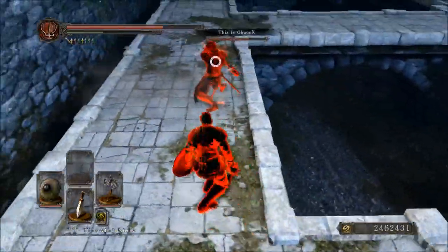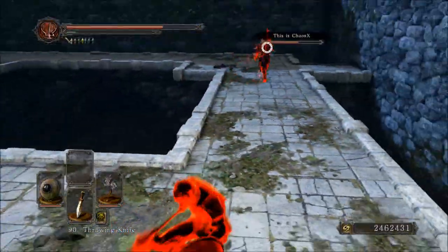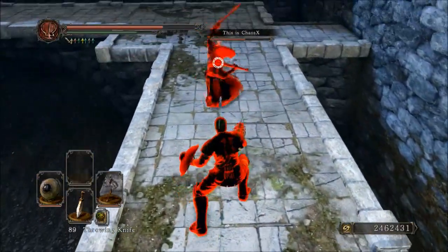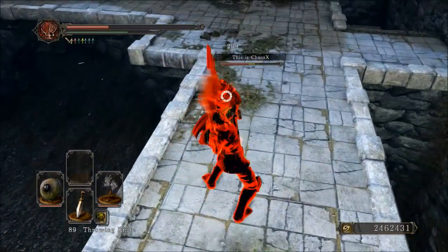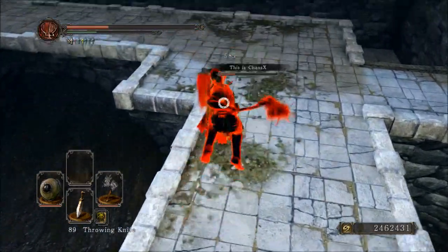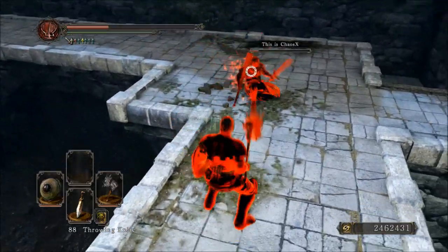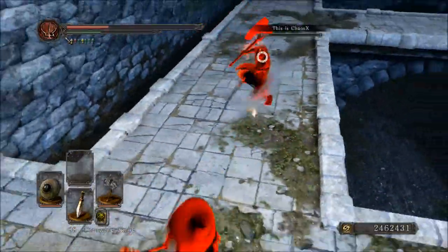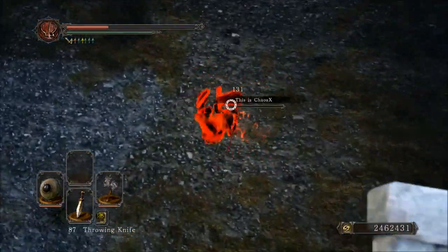One other thing to note: it does appear as though it has a bit of phantom range to it for the majority of its attacks. Earlier in this fight, when I was going for that R2, it definitely appeared as though he was out of reach, yet I was still able to hit him — good for me, not so much for him. So that's something to keep in mind if you're using or fighting against this weapon. Its range does appear to be short, but things can be deceiving, apparently.